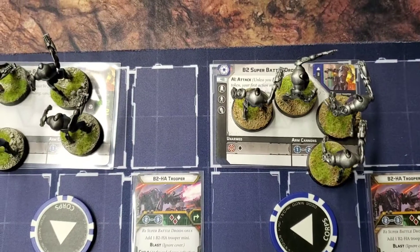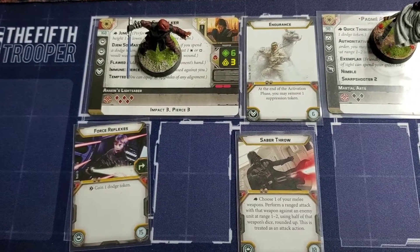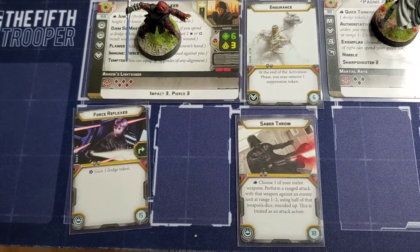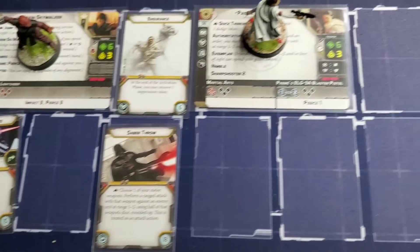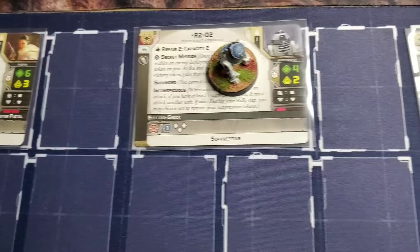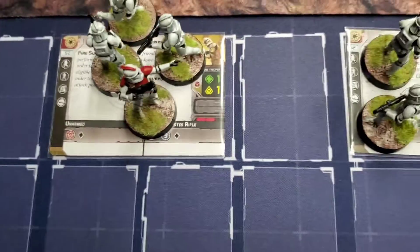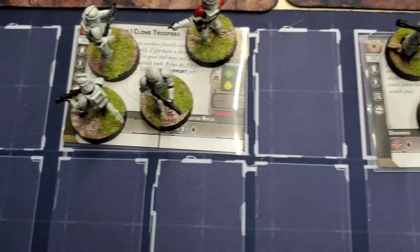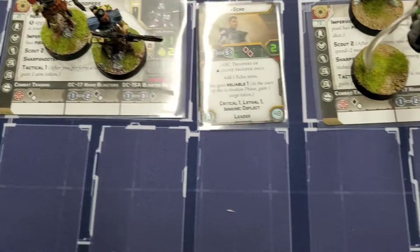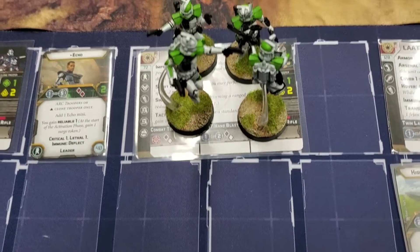Here's Ryan's list: Anakin Skywalker with Endurance, Force Reflexes, and Saber Throw; Padme Amidala naked; R2 naked; four Phase Ones with no upgrades; and an ARC Strike Team with Echo, ARC squad without any upgrades.